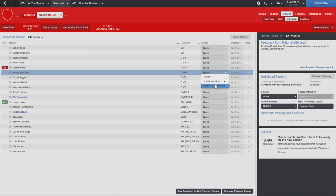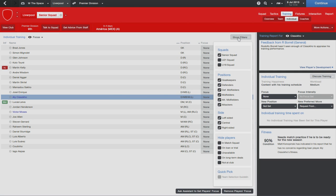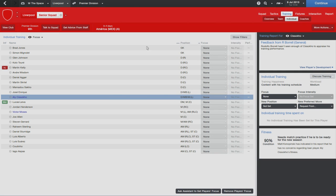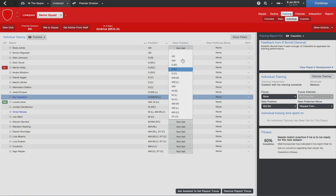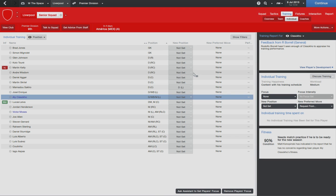From here you can train a new role or attributes - this is a really useful way to map out all your players at once. You can also set intensities and see their performance, and add all players using the show filters. You can select new positions for players to train - so if you're looking at your squad and thinking you lack a left-back, you might now be tempted to train Sacco as a left-back, for example, and you can do so just from here.